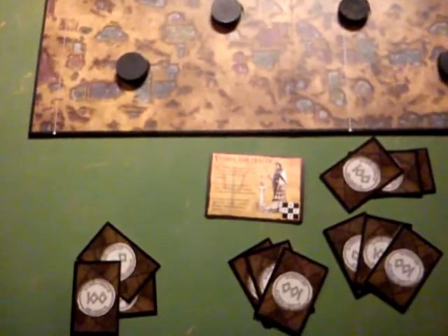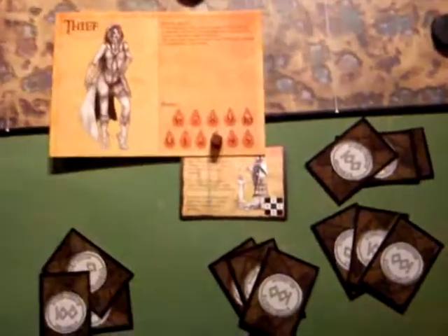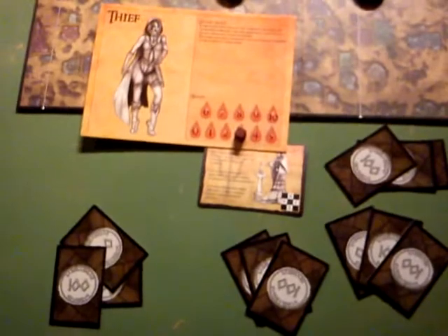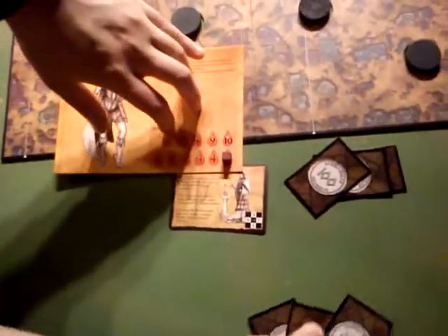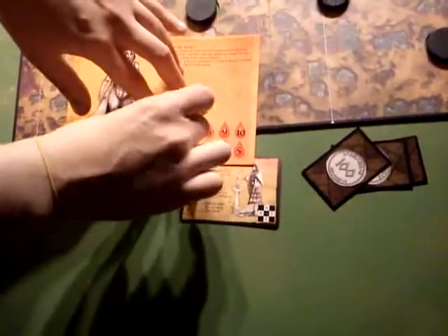And I'll take the thief up to 6. My elf only lost 1 hit point. My wizard's only lost 1 hit point. Go on then, dude. Take 1. You take it and I'll... you move it and I'll... 2. Don't worry about it. 3.